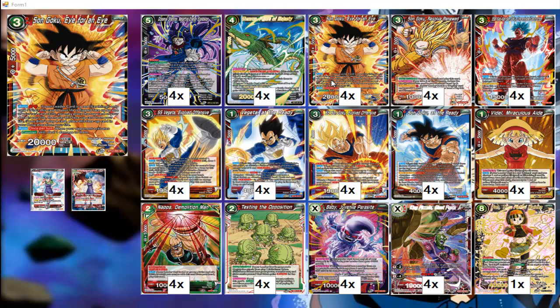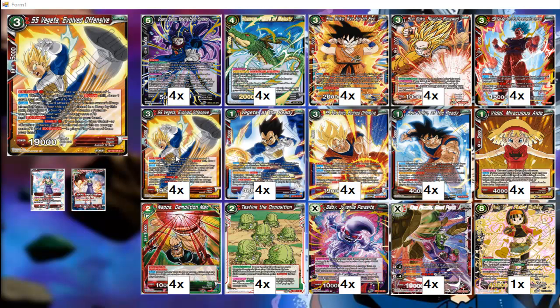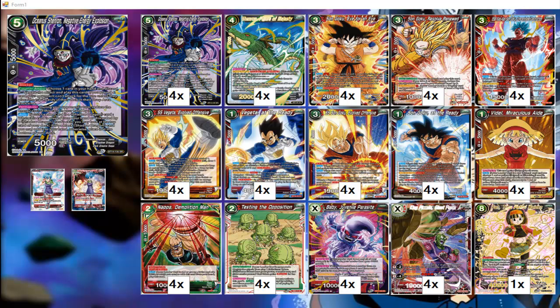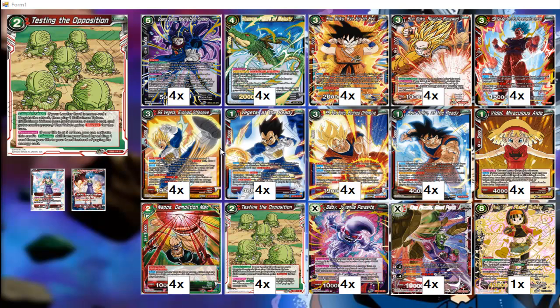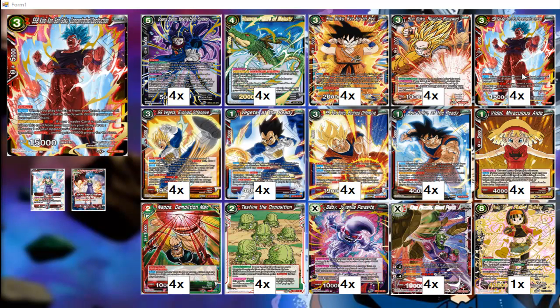We have Oceanus for flight gate defense — you can negate an attack, he's a blocker, and if your opponent attacks they have to mill four cards. Testing Opposition can negate an attack and make a token that's a blocker, so you can potentially stop two attacks with it. You can also play it for free if you have five or less life by taking a life. Those are our main defensive cards.